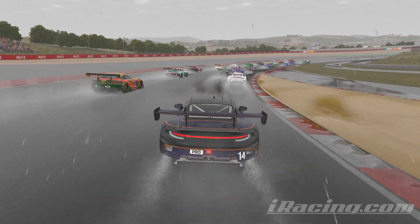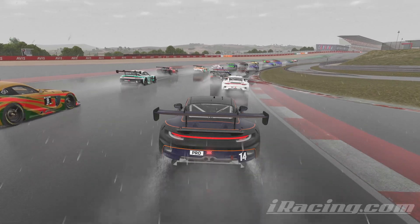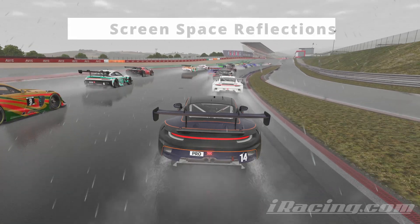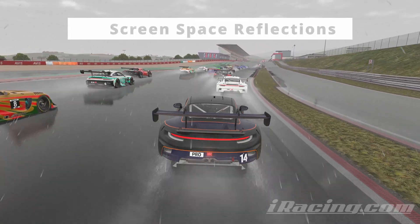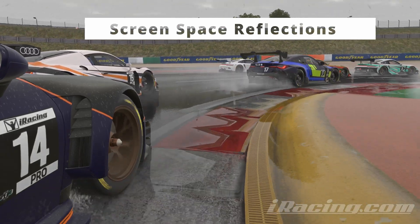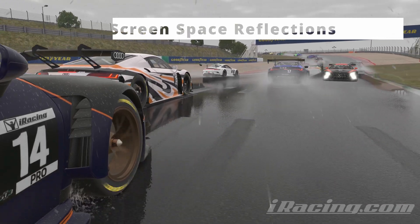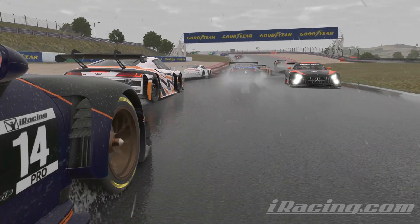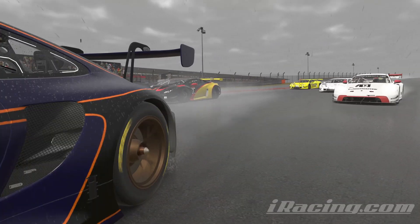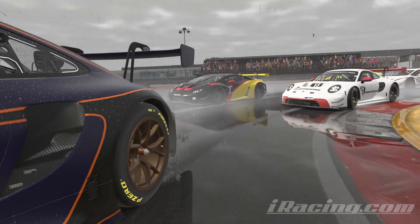There's one big difference between the Portimao and SPA replays: Portimao is at full wet, heavy rain conditions. If you have screen space reflections — SSR — set to high, you get amazing reflections off puddles, standing water, and a shiny wet surface. While it looks stunning, it has a huge performance impact — but that impact is not on the CPU. This technology is leveraged through the GPU. To showcase that, let's go back to single 1080p resolution.